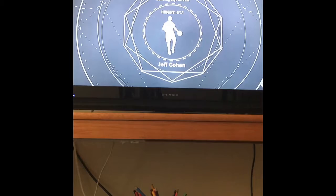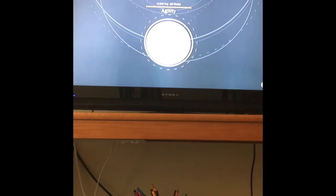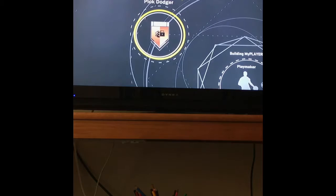First, it shows your guy, your height, your ability, how you start off. It's going to show you all your attributes that you can use or that you already have. You can see my guy has an overall 85, which is not bad. It also gives you all your badges and stuff you can use.